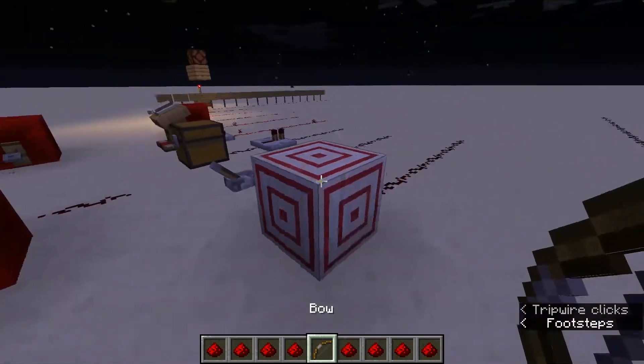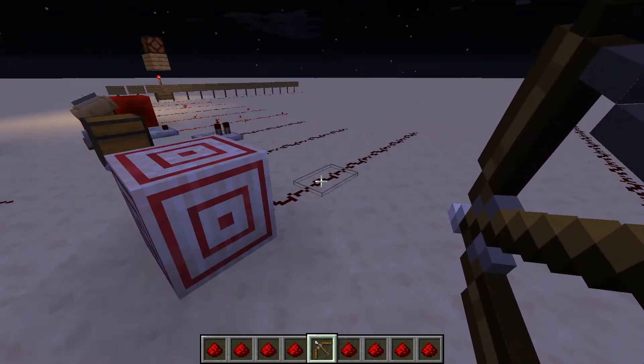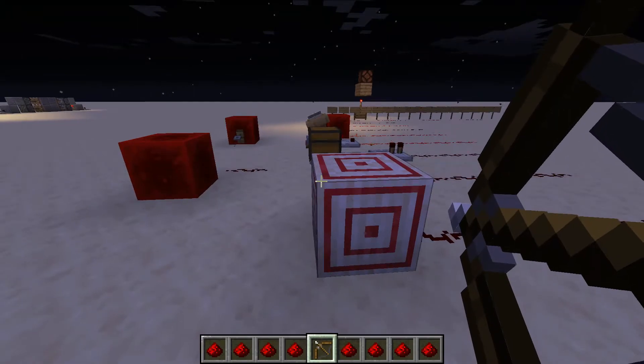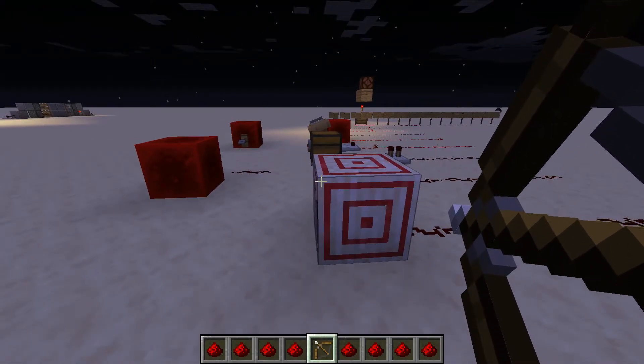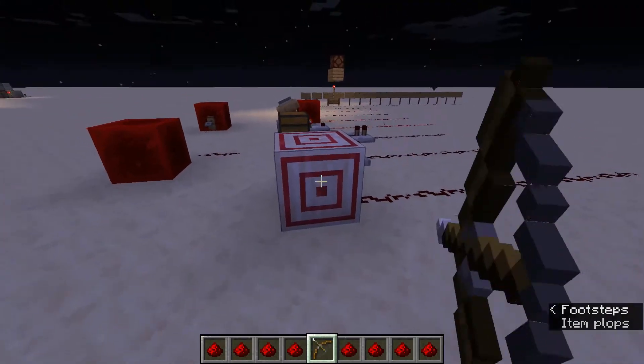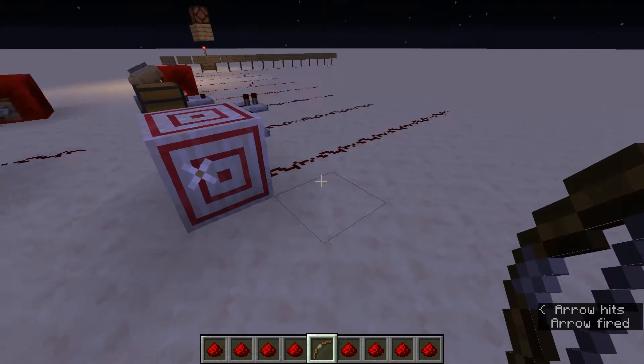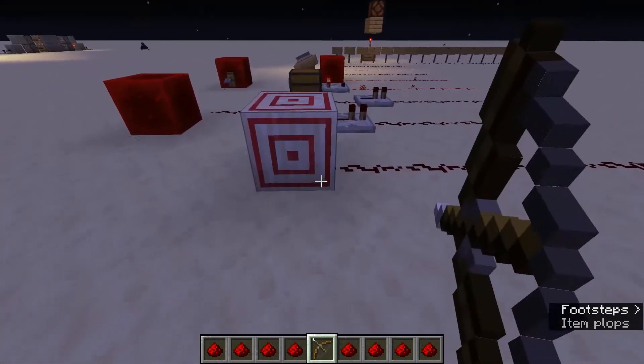A target block can emit Redstone, and this is actually very interesting. If you're all the way on the edge and you miss the target pretty much completely, as you can see, I barely got anything there. Now if I go a little bit closer, but still not in the bullseye, I get quite a bit of Redstone current.